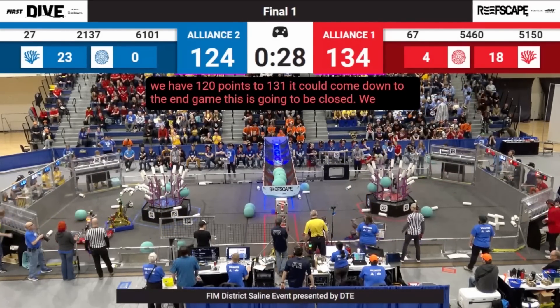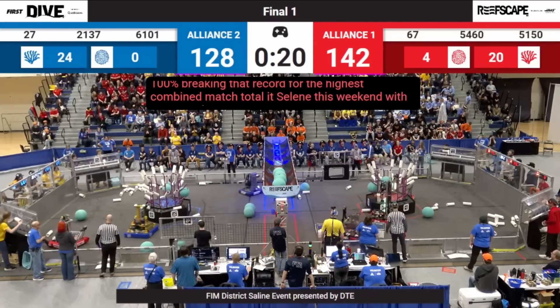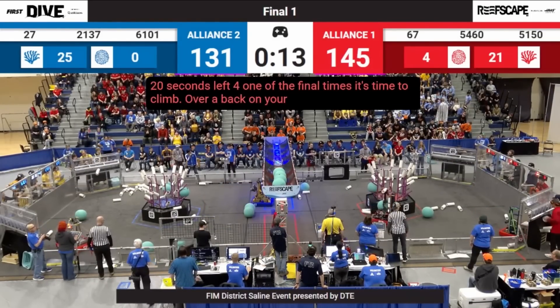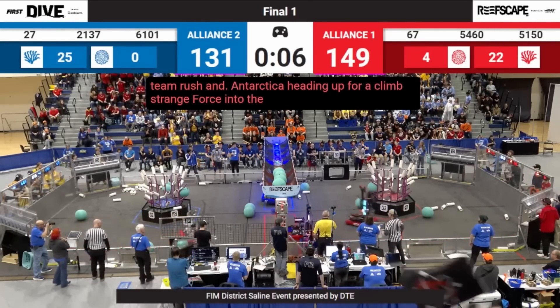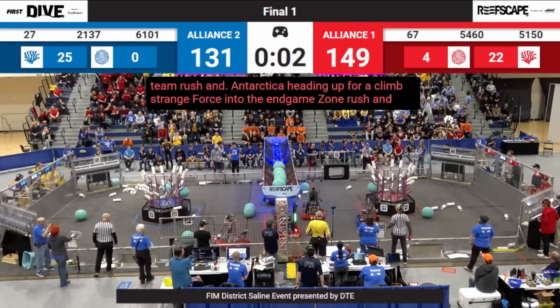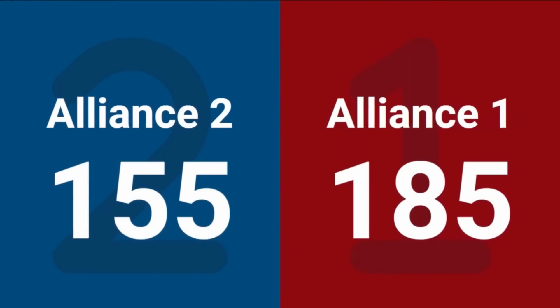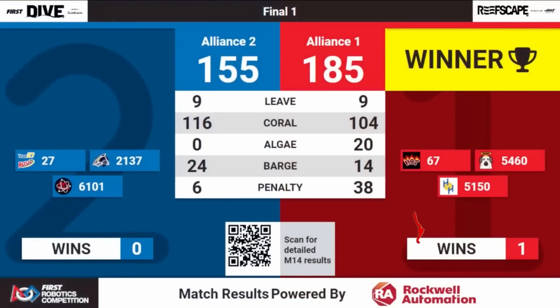As we get to the end of the match, 60-101 plays another interesting weakness defense — the Blue Alliance knows that 67 and 54-60 both have strong climbs. 60-101 chills in their spot trying to prevent them from coming back to the climb, but they once again get pushed into the barge zone during endgame. That's definitely going to get them some tech fouls. The head referee waves a flag right as time expires, giving a tech foul. The final score is 155-185, with the difference maker being those penalty points for the Red Alliance.